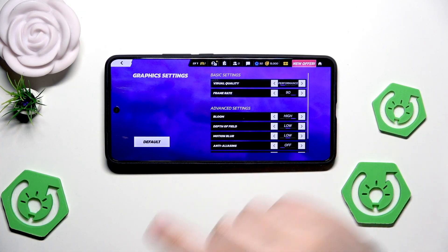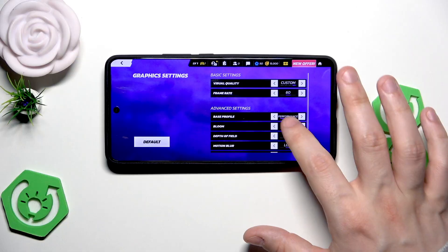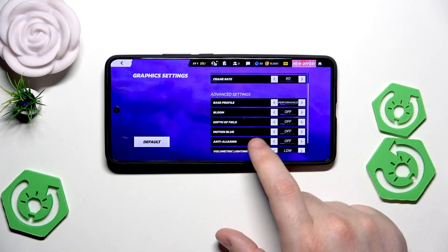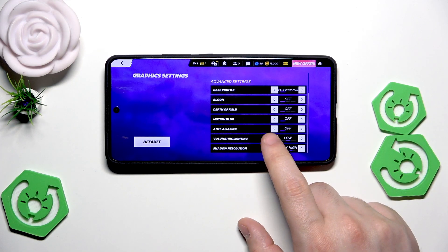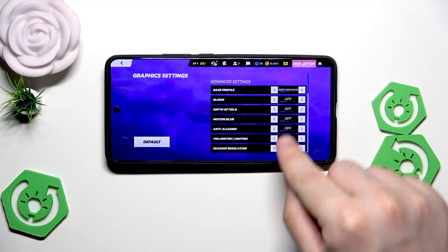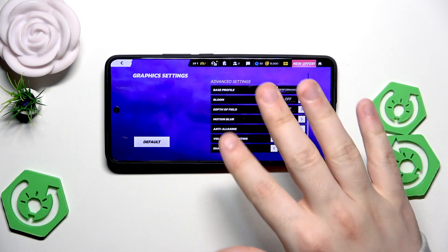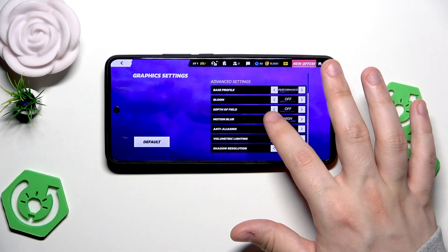Below we have the advanced settings. For the best performance we should set bloom to performance, then turn off depth of field, motion blur, anti-aliasing, and volumetric lighting. Shadow quality should also be set to the lowest possible. Of course if you want things balanced, select everything in the middle position. And if you want the best quality, simply max out all of those settings and put them to the highest values.